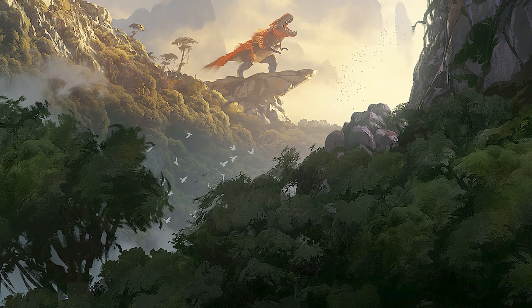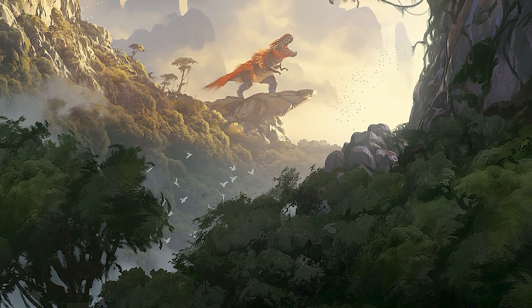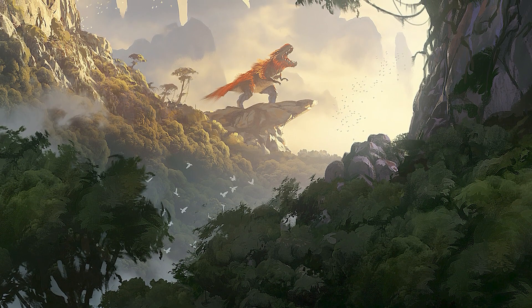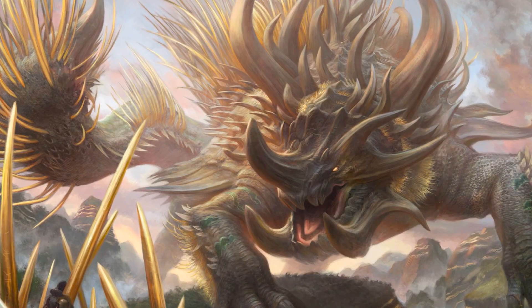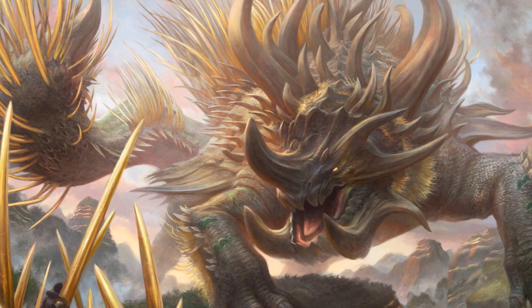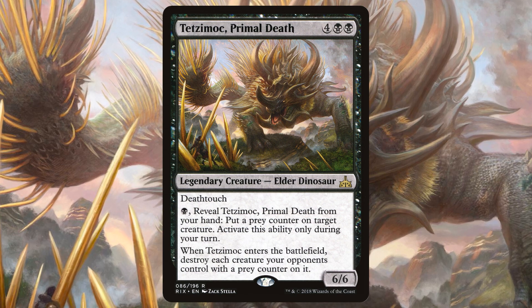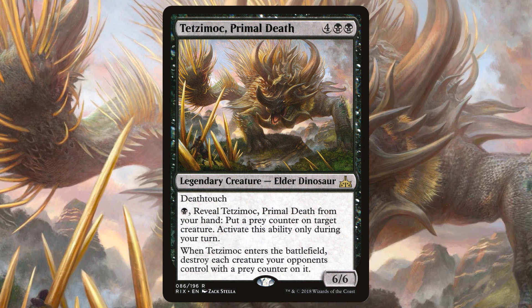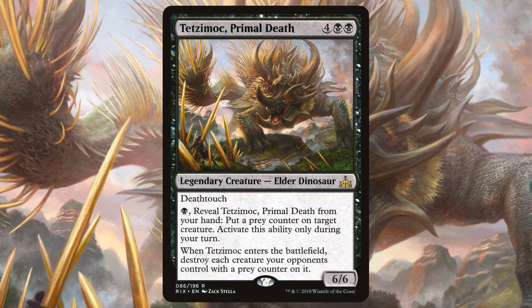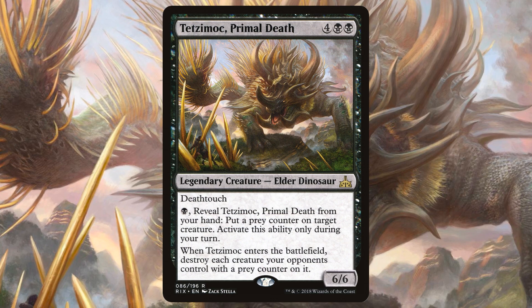Now let's talk Elder Dinosaurs. Featuring a dino in every color as well as a three-color leader, the Elder Dinosaurs were all high-cost bombs that would see varying levels of playability. Starting off with easily the most overlooked and underplayed Elder Dinosaur is Tetsumok, Primal Death. This black 6/6 looks to snipe out a single creature from the battlefield at the mere cost of 7 mana, and its being outside the typical dinosaur colors didn't help its case much either.